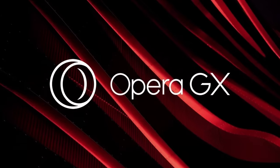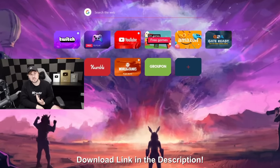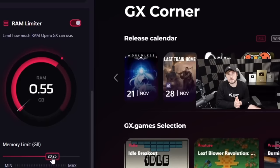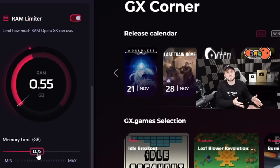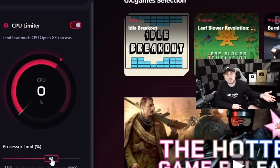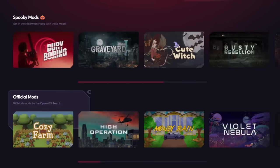Before we get started, I'd like to thank Opera GX for sponsoring this video. Opera GX is a browser that I've personally been using for years now, and if you consider yourself a gamer, it's probably the browser you should be using too. One of my favorite parts is being able to limit the amount of RAM and CPU it uses, which is really useful if you have it open while you're playing Fortnite or some other game.